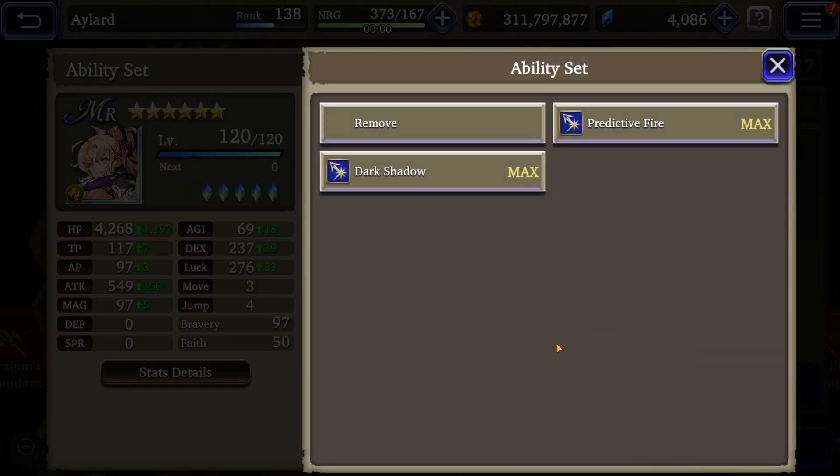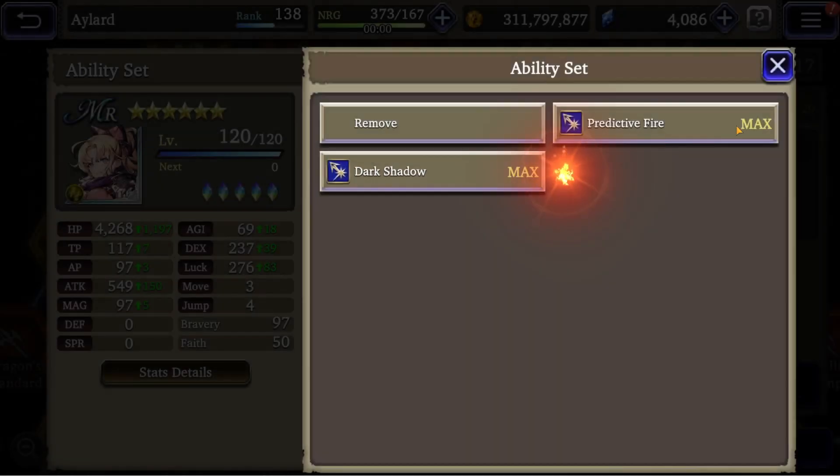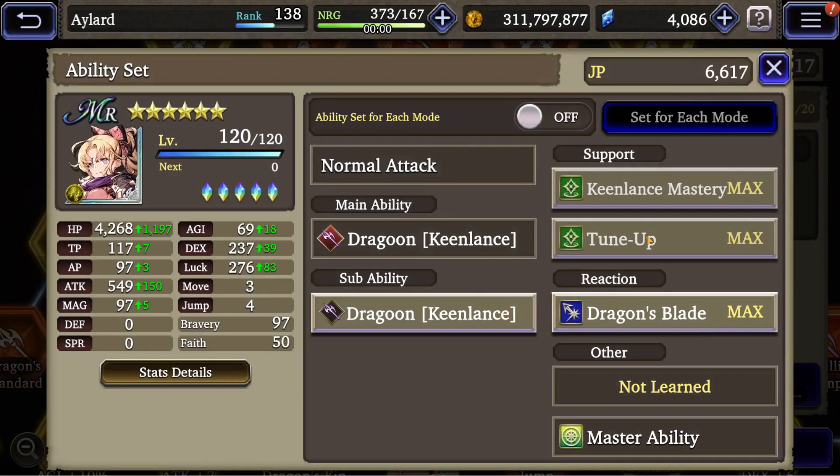As reaction abilities we have Predictive Fire and Dark Shadow. Dark Shadow is the same as Venera's because it's the assassin job — chance of raising our own evasion for three turns when taking damage. But I prefer Dragon's Blade because it's a means to heal up.